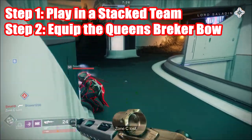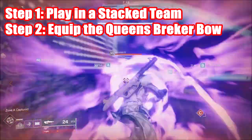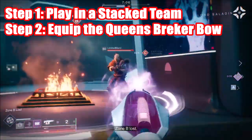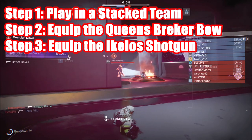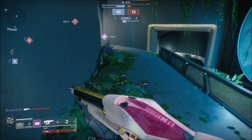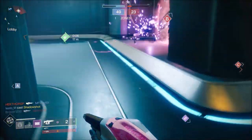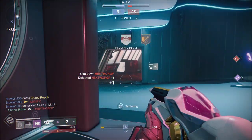Step three: loadout. So you have your primary and heavy sorted, but what of the special slot? Have you heard of the Rasputin Warmind? Have you seen the extra special shotgun it gives you from an Ogre? You need this weapon. And that's it — you're ready to become a god among all in Gambit. Bonus round: if you're a titan and have a warlock in your group, grab those Syntho-steps and equip them. Jump in the Well and smack that Primeval and let it rip as you laugh in glee. That is pretty much the winning formula for all of Gambit.